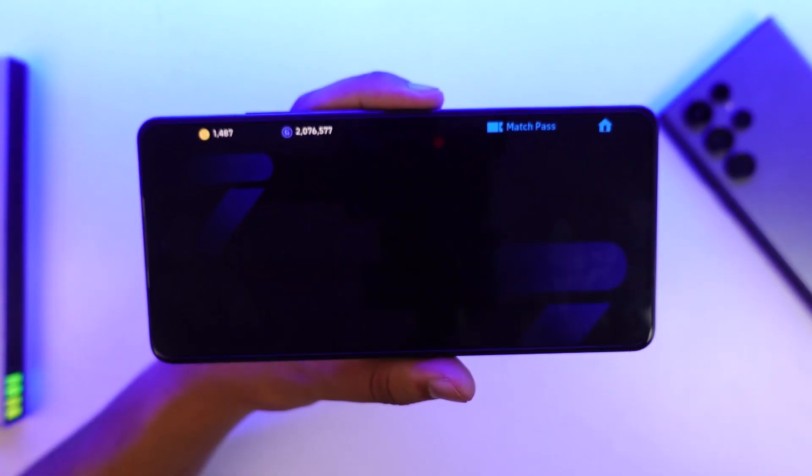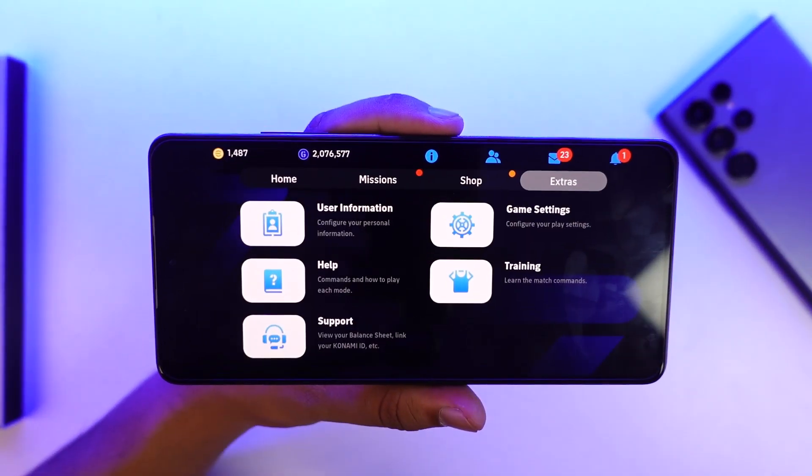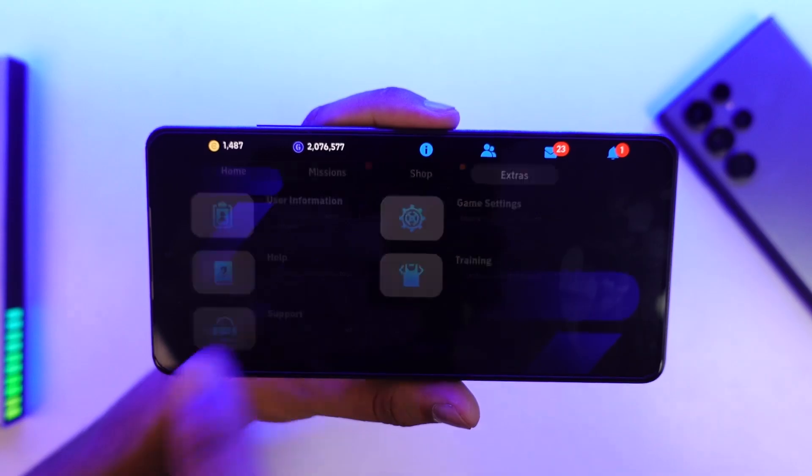Either way, if you want to turn Smart Assist on or off during AI matches, simply go to the Extras option from the top right, then from there go to User Information.